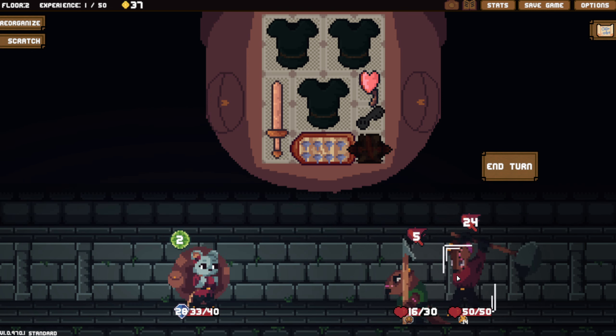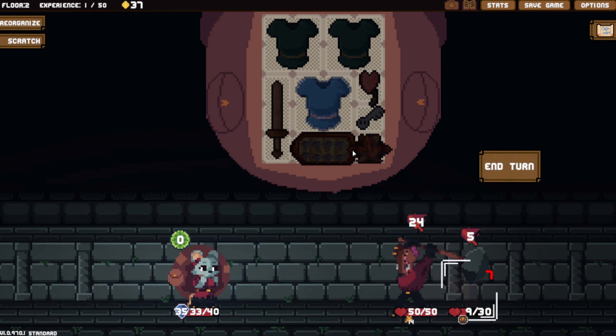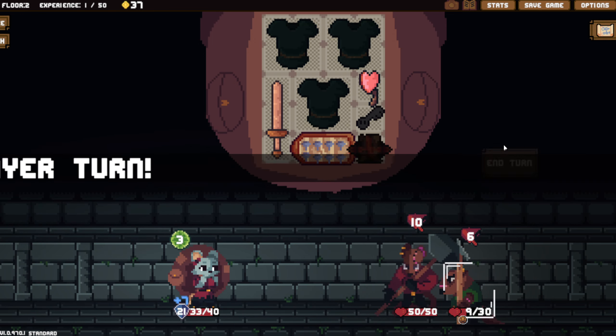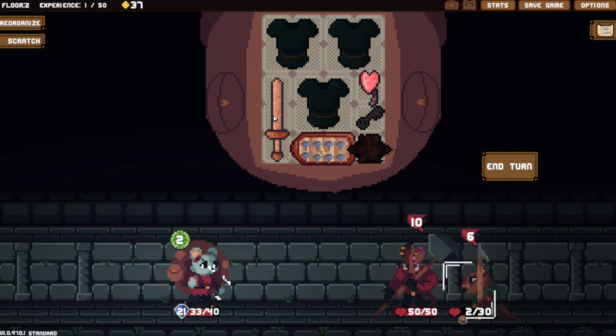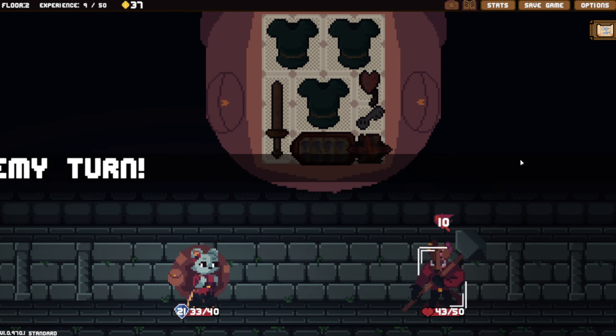Yeah, we do need to protect against that. 16 - I think we're fine with this. Stabby stabby. Oh, I should have done the heart cleaver. No, it's fine - I can heal later. Just got to keep our defense up high enough that we don't have to worry about him. I would like to use the heart cleaver. Kill him - got him!